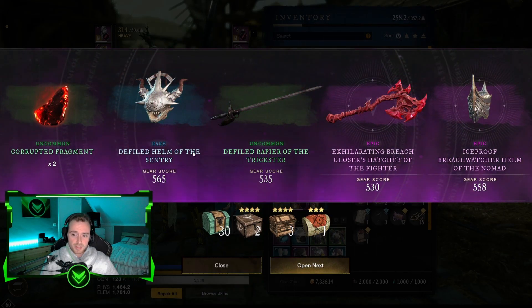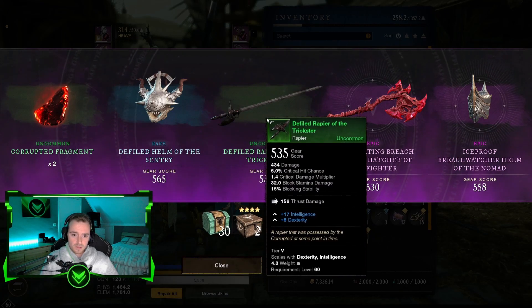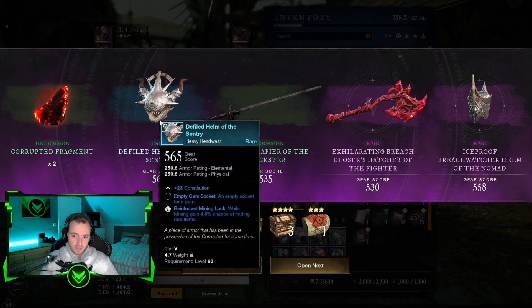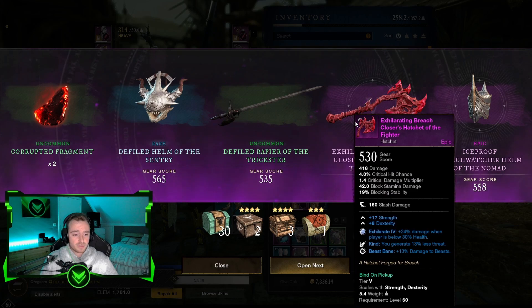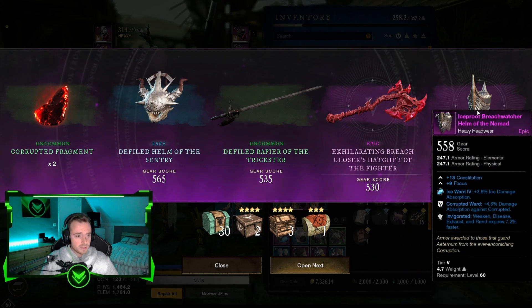We got quite a bit of stuff over here. Mining luck. The rapier is at 535. Our helm is at watermark 565, so our armor is actually a lot of gear score, which is nice. Got a hatchet over here, not really a good one, which is a shame. And a headwear with focus and gun, which is okay, but it doesn't have a healing perk, which is a shame.